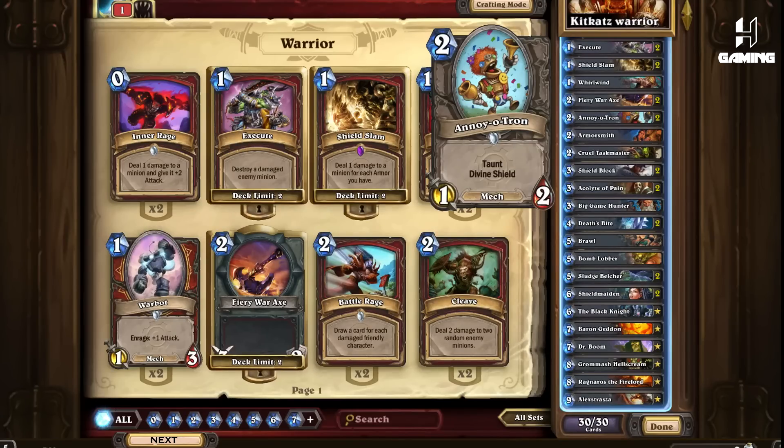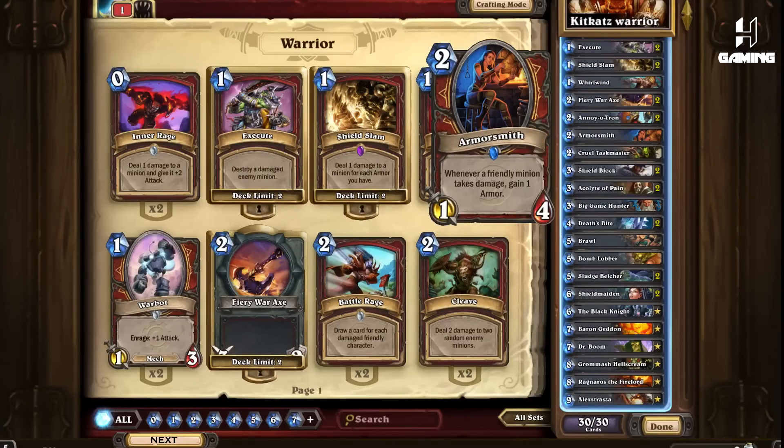Anorotron — the newest addition to the deck by KitKat, as he believes it has great potential. It has great potential because you can waste the opponent's weapon durability, especially for the mirror matchup which is crucial and makes a huge difference. This card also fends off a lot of aggression from aggro decks so you can stall for the late game. Armorsmith — with the addition of Anorotrons we will be playing only 1 of this card. It is a great card to gain armor and synergizes with Whirlwind and Deathbite's Deathrattle, which also has a Whirlwind effect.